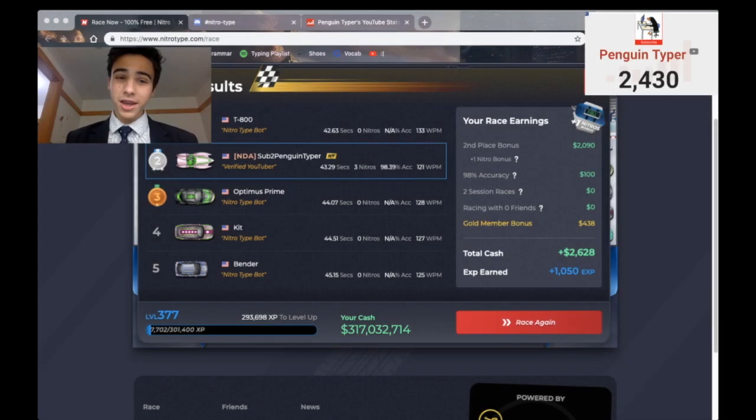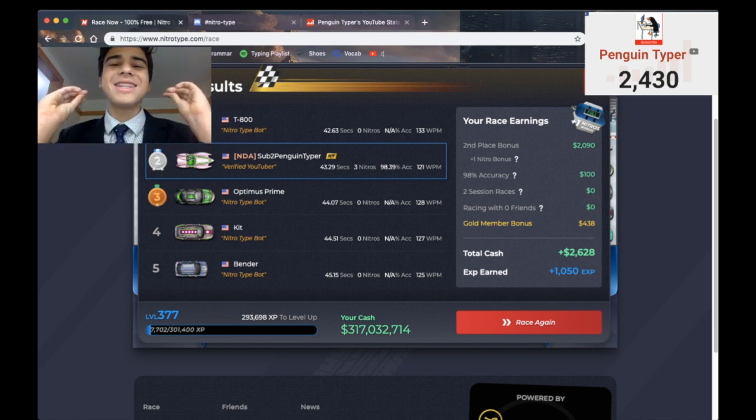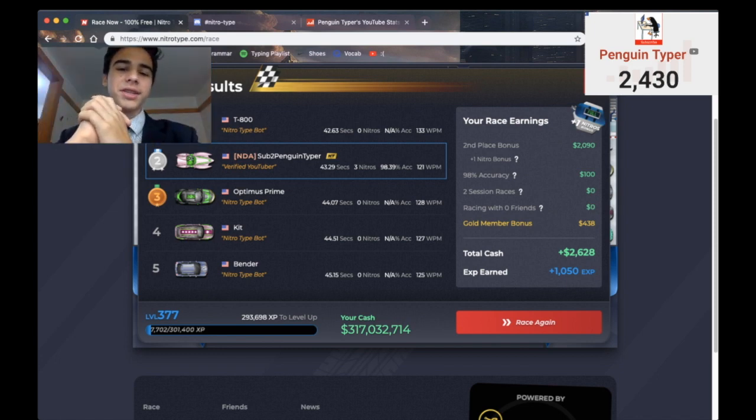Well, guys, would you look at that? I just completed a race and I got $2,628. Pretty solid. So, the easiest way to earn money on NitroType is doing exactly what the game is all about — racing. I just did one race. That took me 40 seconds. That's not even a minute of your time. It earns you $2,600. That's almost $3,000.